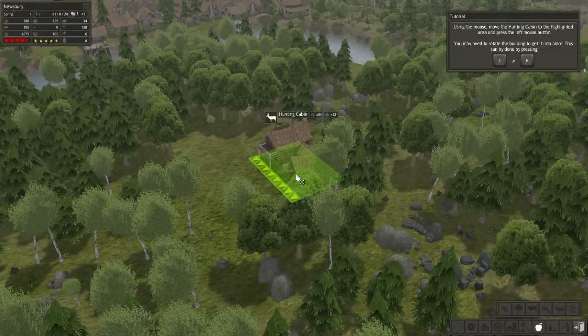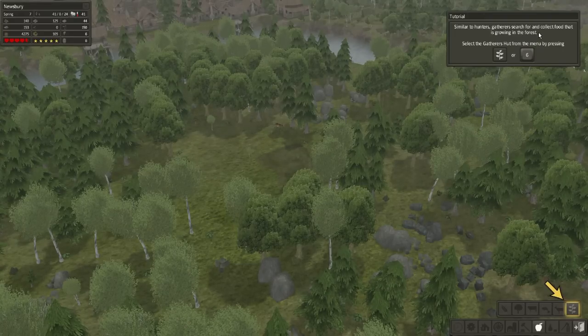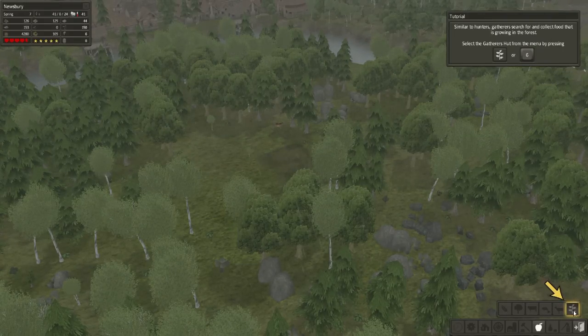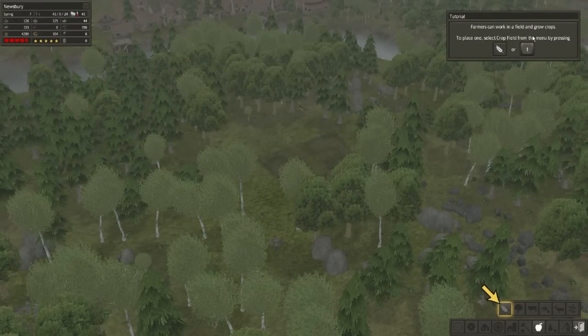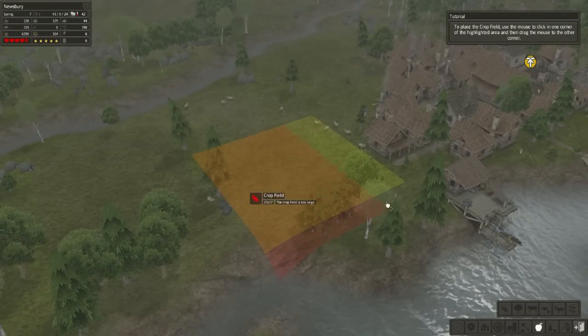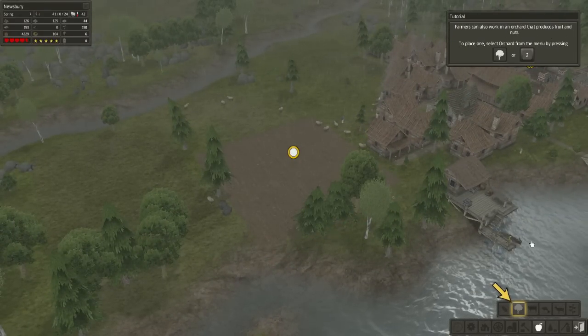R rotates your buildings. Similar to hunters, gatherers search for and collect food that is growing in the forest — select your gatherers hut. Farmers can work in a field and grow crops; to place one, select the crop field from the menu. Farmers can also work in an orchard that produces fruit and nuts.